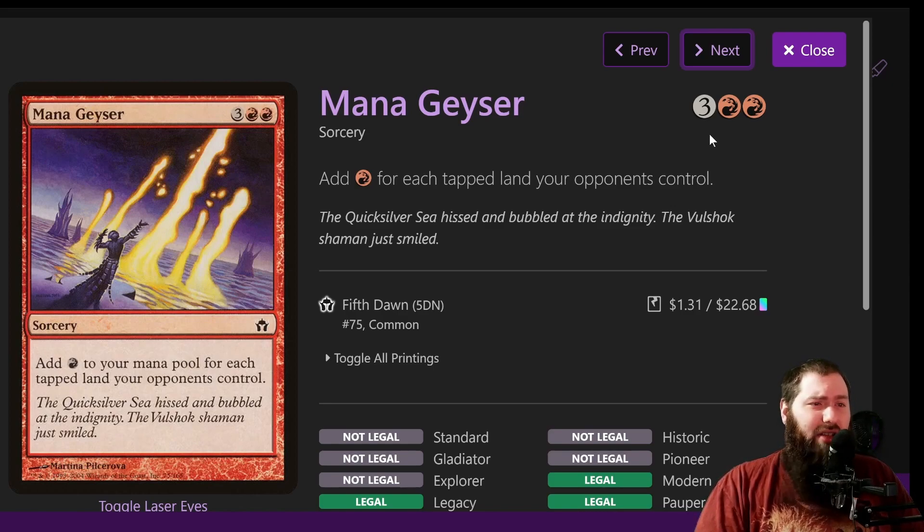Mana Geyser is another way to ramp — add red for each tapped land your opponents control. It counts all of your opponents, so for five mana this is going to be a net positive the majority of the time. Obviously don't cast it if it's not a net mana gain. On average I'm guessing you're going to get around 13 to 15 mana — that's definitely worth it.